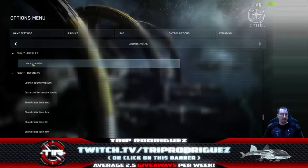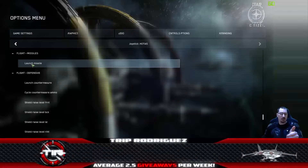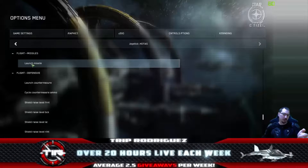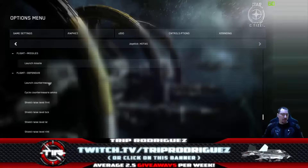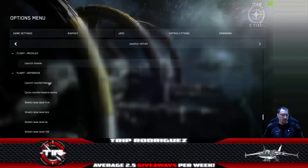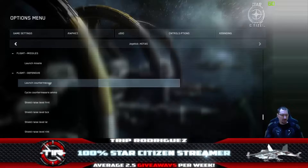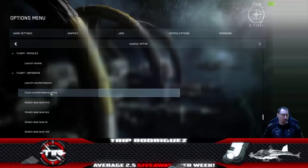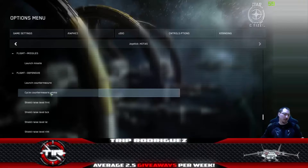For Launch Missile, we'll use the left joystick. Double-click Launch Missile and hit the left button on top of the left joystick. For Flight Defensive countermeasures: double-click Launch Countermeasure and hit the right button on top of the right-hand stick. Then for Cycle Countermeasure Ammo, hold your Shift button on the left joystick and again hit the right button on top of the right-hand stick.